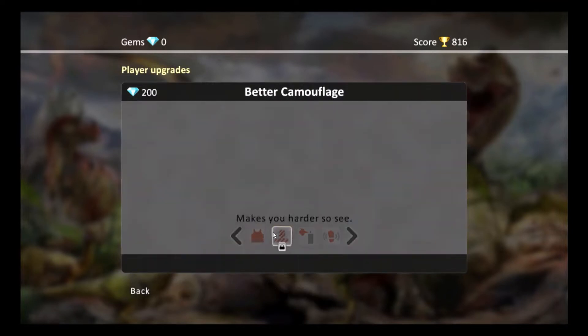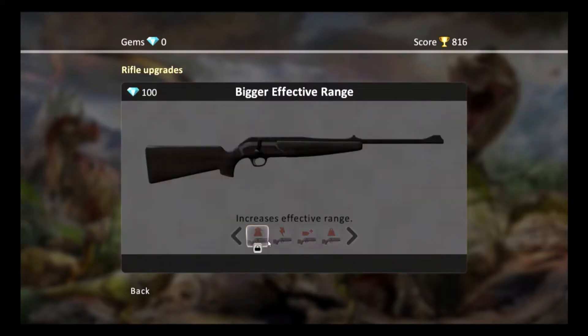But first, some other items. You can upgrade yourself — I don't have nearly enough to do any of that — you can upgrade the mist, and you can upgrade the weapon.